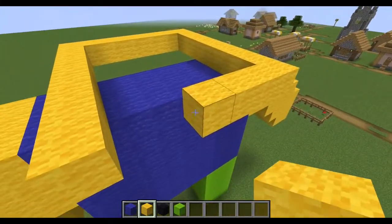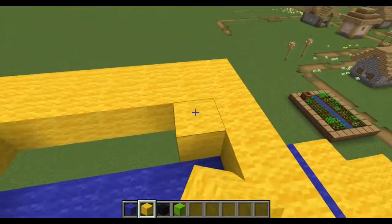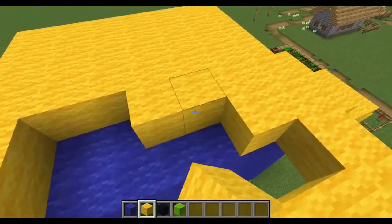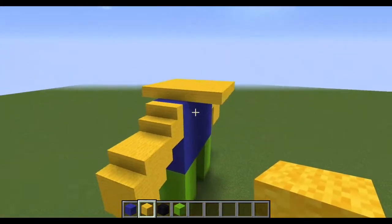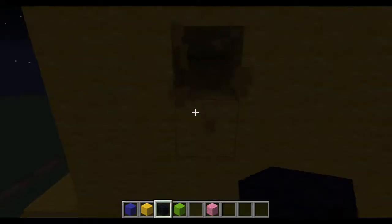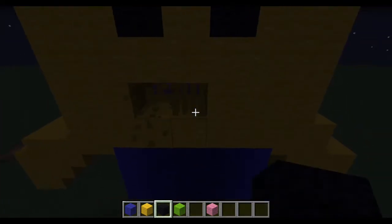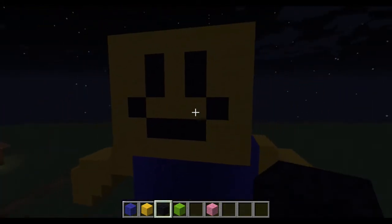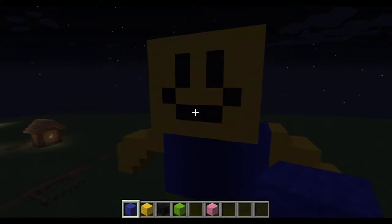I'm gonna make them kind of look like their Roblox counterparts, but also with a Minecraft aspect since we're building them in Minecraft. Newbie's gonna have a square head instead of his regular round head — he's the Minecraft version of Newbie. Oh my gosh, it's a huge head — I gave Newbie a brain! Let's add the finishing details: his eyes, and let's give him his smile. Back up a little bit — well, that's Newbie for you.